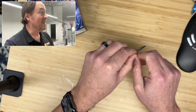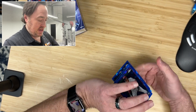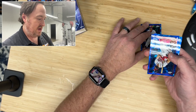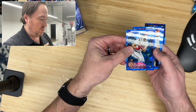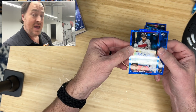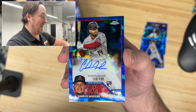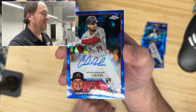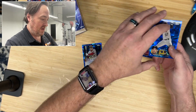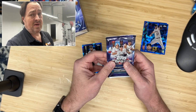Pack number one of Topps Chrome Update Sapphire Edition. We got Nick Ahmed — he's no longer with the Diamondbacks, he just signed somewhere — going in the commons. We have Sam Hilliard with the Atlanta Braves. And there's our auto: Gabriel Moreno. I do like Gabriel Moreno. It is a sticker auto, numbered 159 to 199. The Diamondbacks rookie catcher — he's a good one. And Chase DeJong for the Pirates.